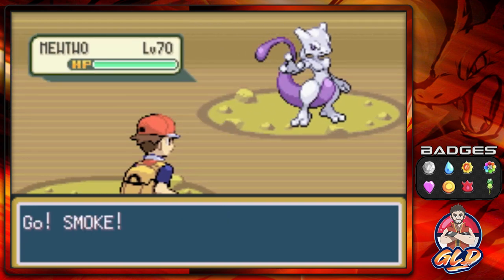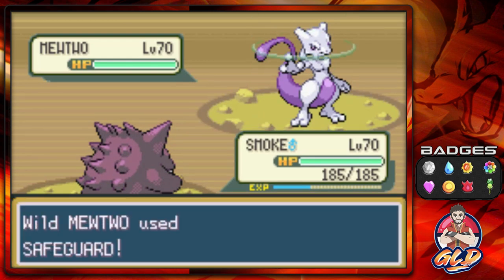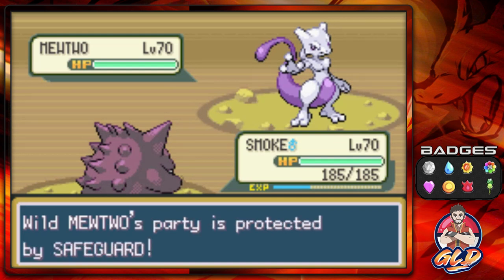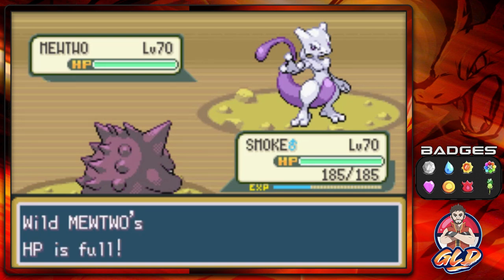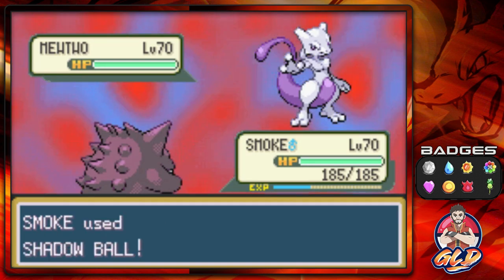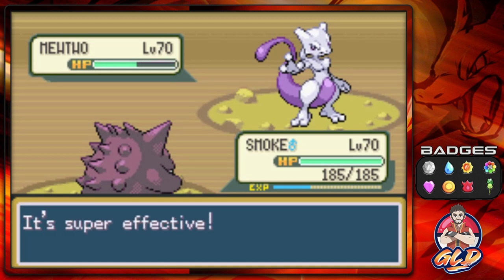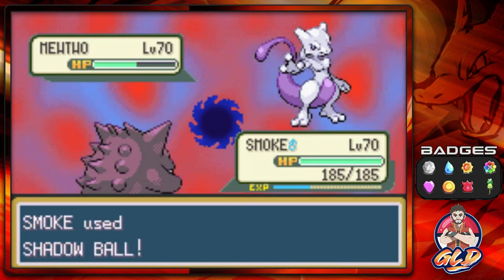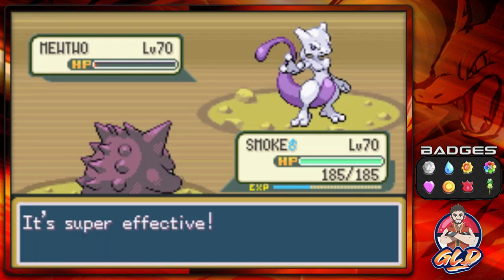Here we go — look at this, Mewtwo at level 70. At the time it was the strongest Pokémon of all time. Look at that — it starts with Safeguard, which prevents all status effects. So we're going to be attacking this Pokémon until Safeguard wears off. Safeguard lasts about five turns. Mewtwo comes in with a Swift attack, and we respond with Shadow Ball.